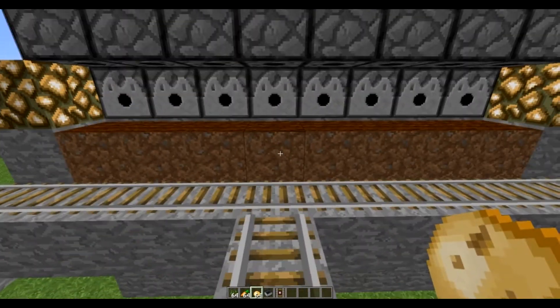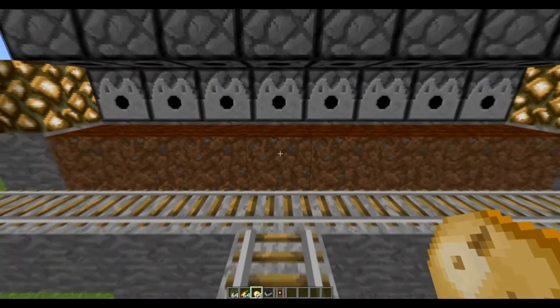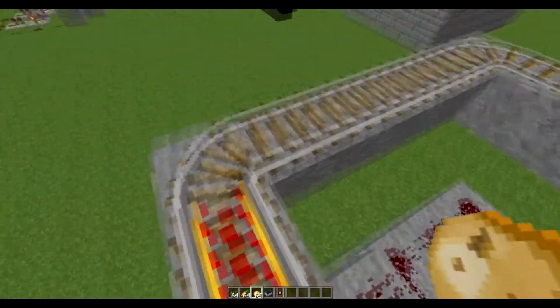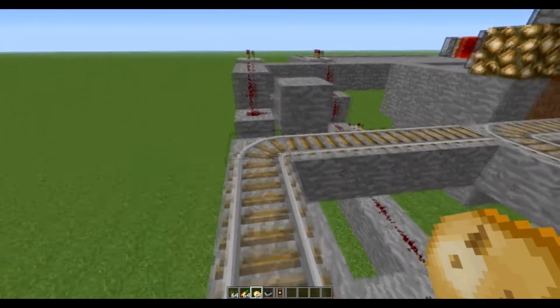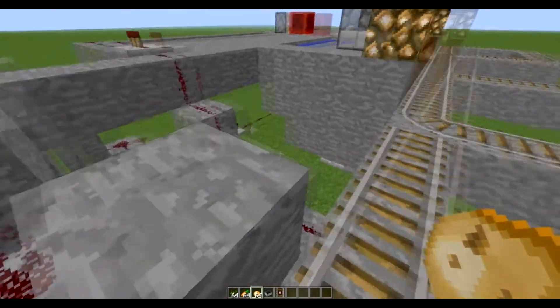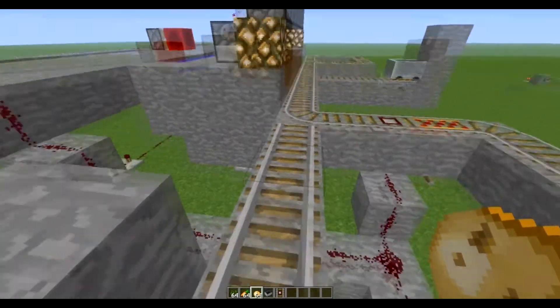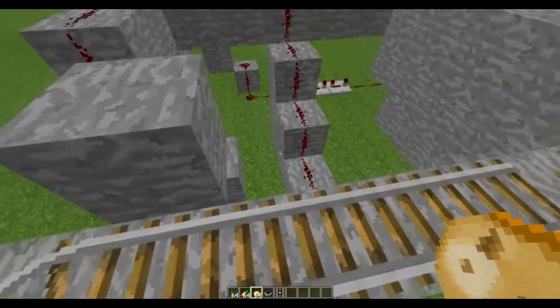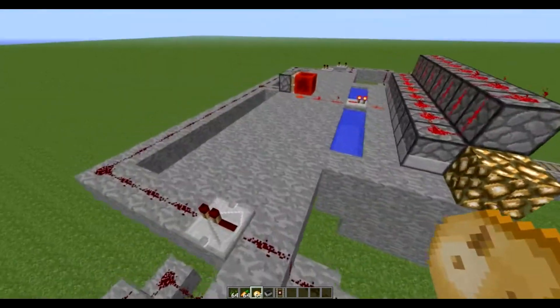We'll be riding on a minecart the whole time and holding down the right mouse button as we just ride along this track. We'll hit this right here and then we'll get a boost back up so we get the speed going again, and then this block is just to slow us down.